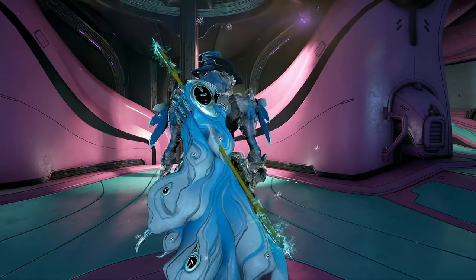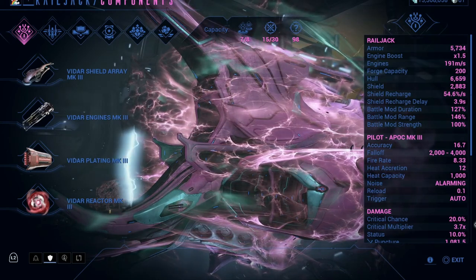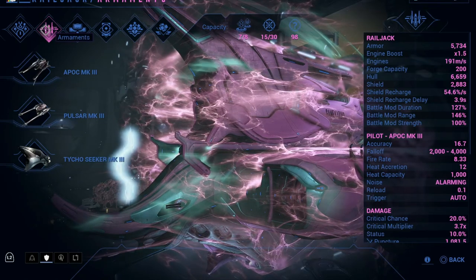It only takes me about 10 minutes or more to complete. My railjack setup is advanced, so you may not have the features I have, but I suggest unlocking them down the road. My build consists of the Vidar Mk3 series shield, engine, reactor, and plating. I have equipped the Mk3 series Apoc, Pulsar, and Tycho for shooting down the Grineer ships.